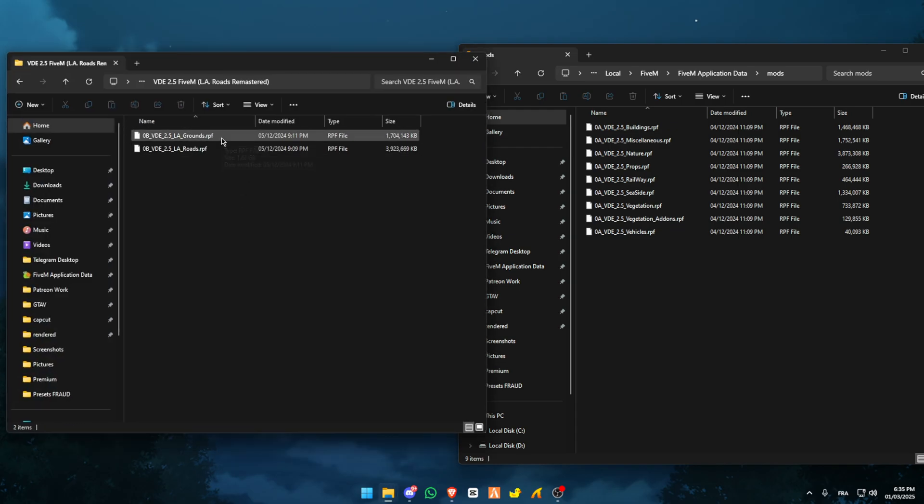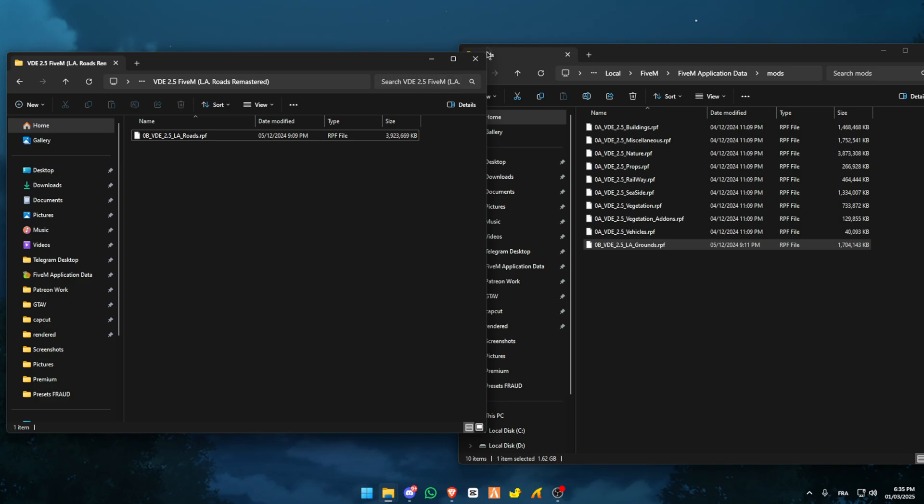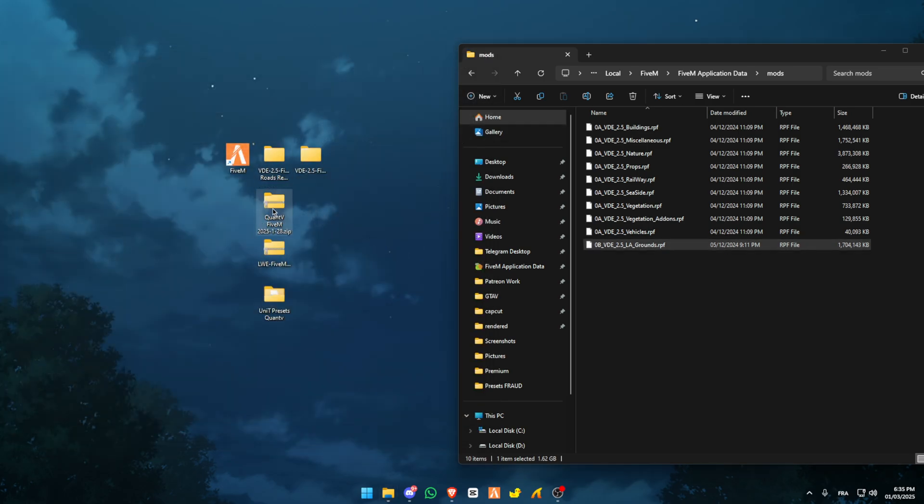Then open the roads. I only use the alley grounds because I usually use Quant V's road overhaul. Just drag and drop into your mods folder again, then close.